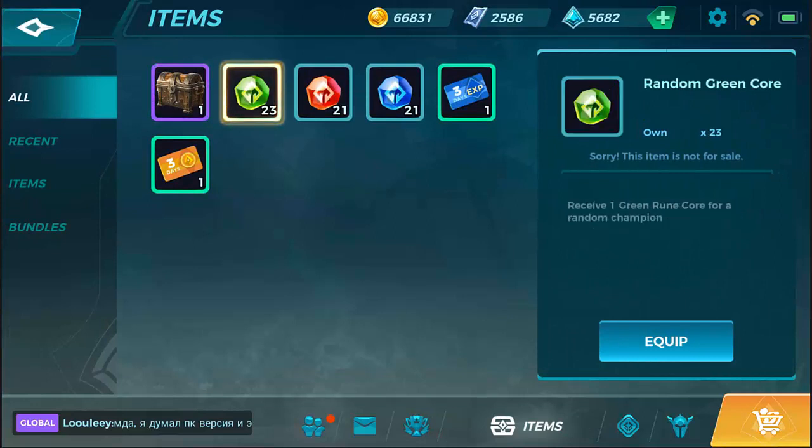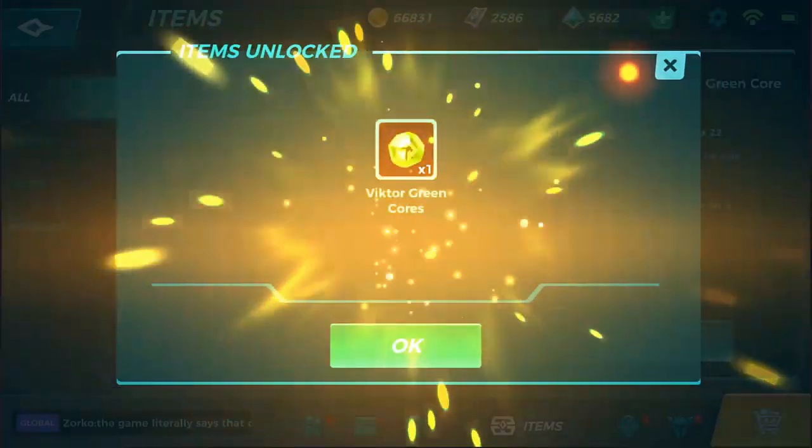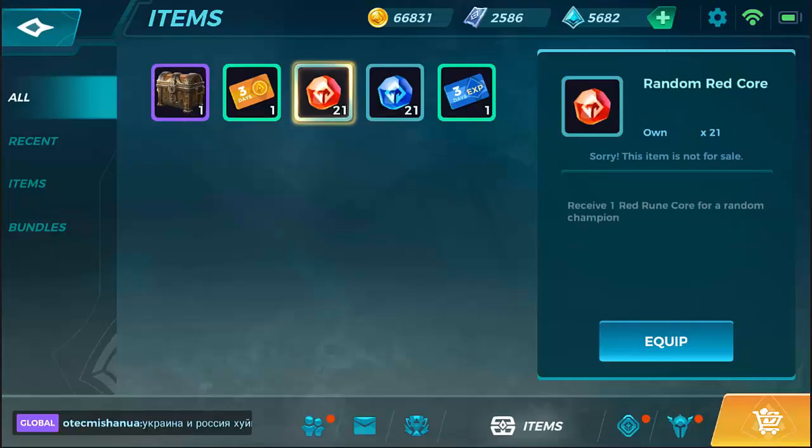These here are the cores — the random ones I got. When you get a random core you have to go into your items to open it, so make sure you check your items every day. If you do get random ones they should be lit up. All you have to do is equip it and it'll unlock all of these. We're going to get some pretty cool ones for champions we didn't have before. We'll definitely put in feedback to the devs to be able to open multiples of these at one time, because individually unlocking all of them gets really tedious — we got 42 more to go.